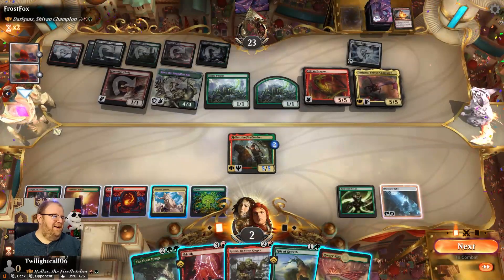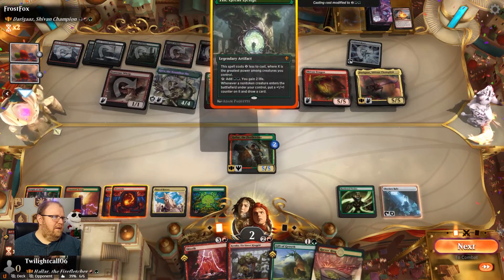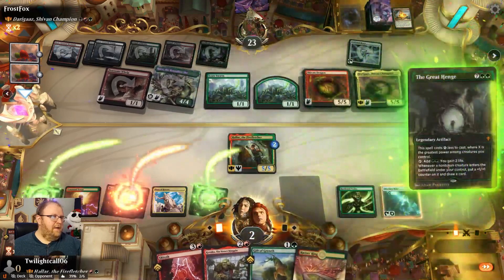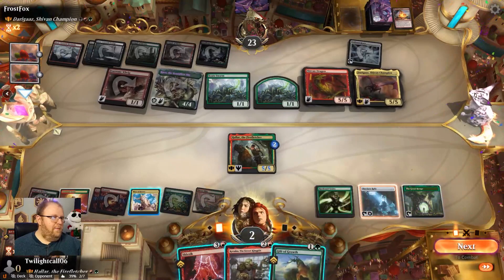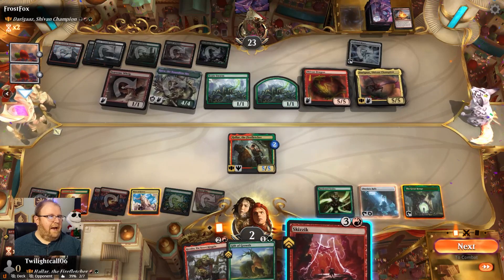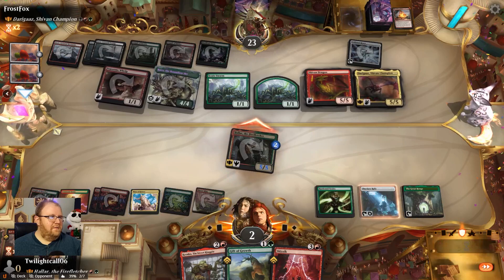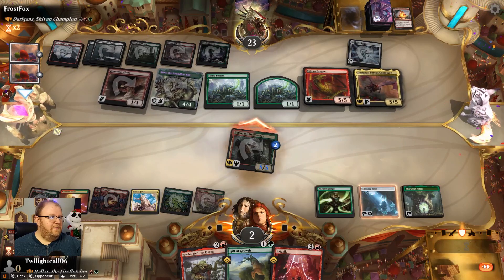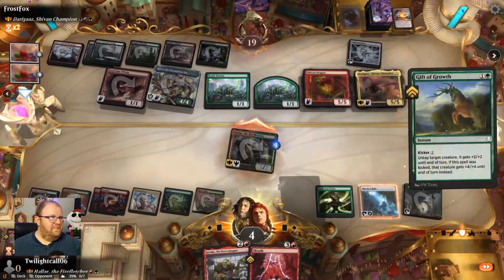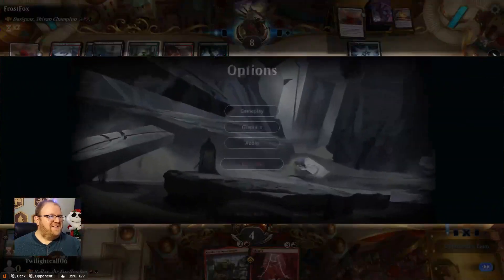This is dumb. I guess I'll play Great Henge. Drop the racer's ring. Can I kick? Yeah, I can kick that too. I mean, I'm dead either way, so screw it — kick it. I get so close yet so far away, and all this flying damage is just going to finish me off.